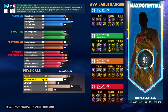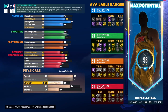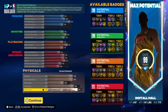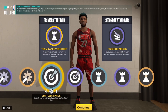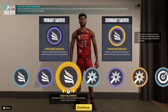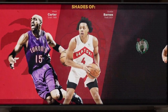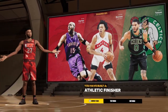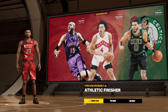Acceleration is 80, speed is 80, strength is 60, vertical is 82, and the rest is stamina. For takeover we have Finishing, Sharpshooting, and Playmaking. Now we do have shades of Vince Carter right there — we're not worried about the other two, we got Vince Carter. You can go tweak it however you want. We got the athletic finisher, that's the build. Love the video, like the video — whatever you want to do, I'm out of here.